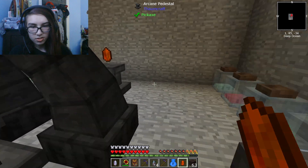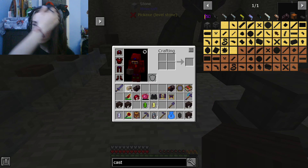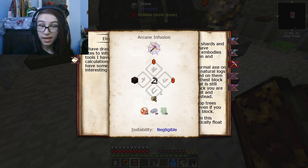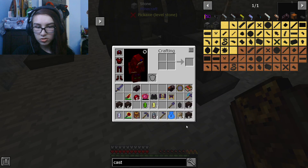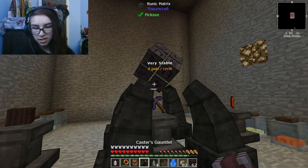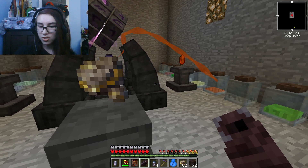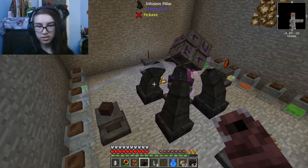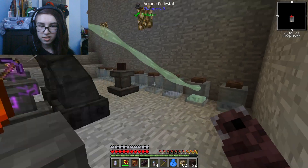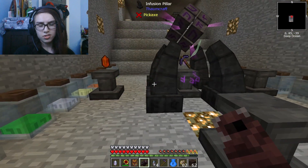Next up we're just gonna do the fire one - I believe that is the pickaxe. There's the pickaxe and our casting gauntlet, and that'll absorb all of that. This is just such a cool process honestly - these rituals are just so cool to watch. It just takes from our little essence jars, which I'm glad I made because they're really useful.